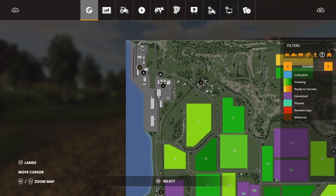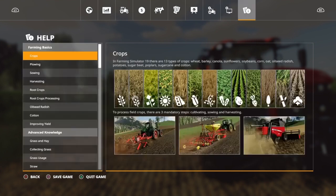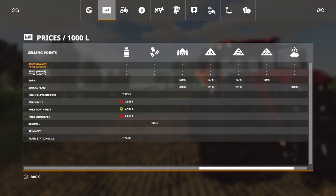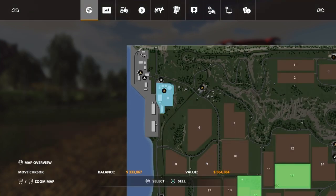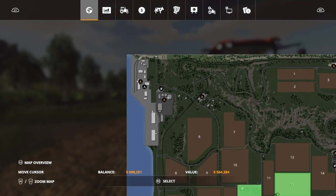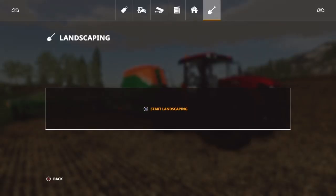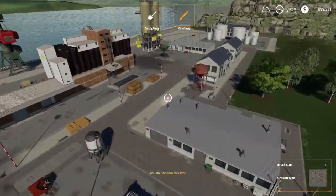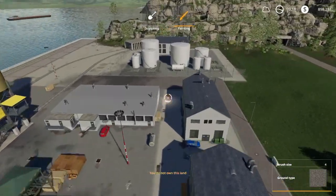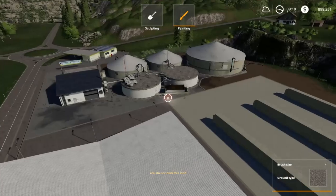On easy mode silage prices are around 600. The biogas barn price on normal isn't bad either. The main downside of the biogas plant is it only takes a certain amount, then you have to stop and fast forward. This biogas planter is also a little bit tricky for selling bales — you actually have to lift them inside the digester.